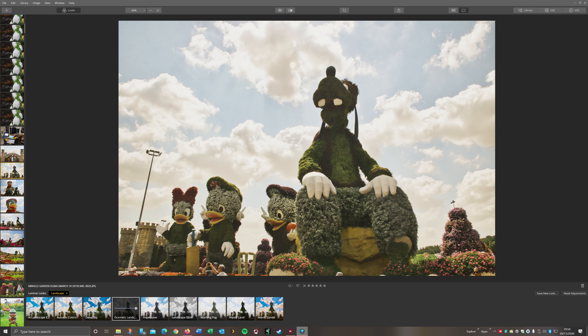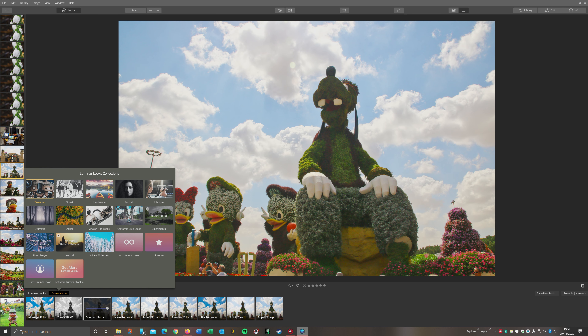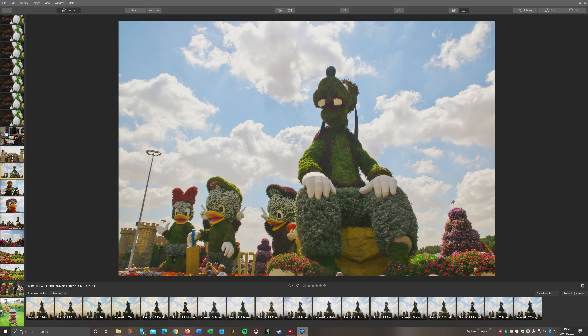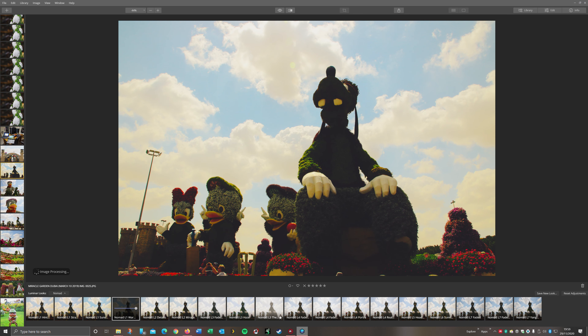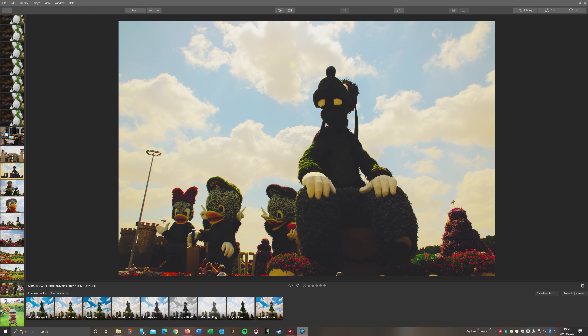I've got quite a lot of these different add-ons. We've got Essentials, which is AI, Image and Enhance. Classic, Black and White, Contrast. I've bought a few different sets. We've got one called Nomad. They just change all the looks basically. There's a Tokyo one which will probably be good for cityscapes, portraits, landscape ones.